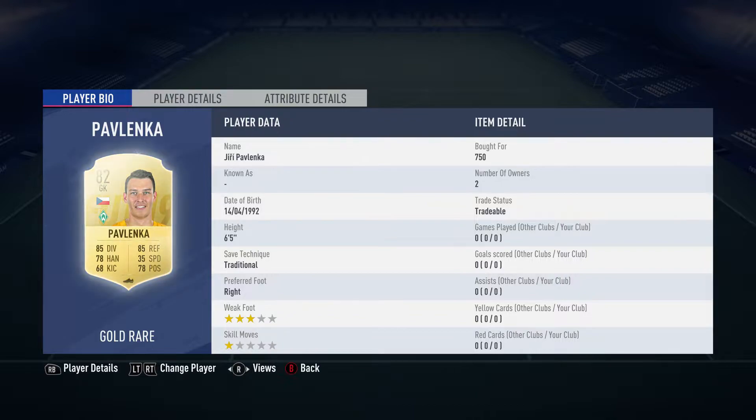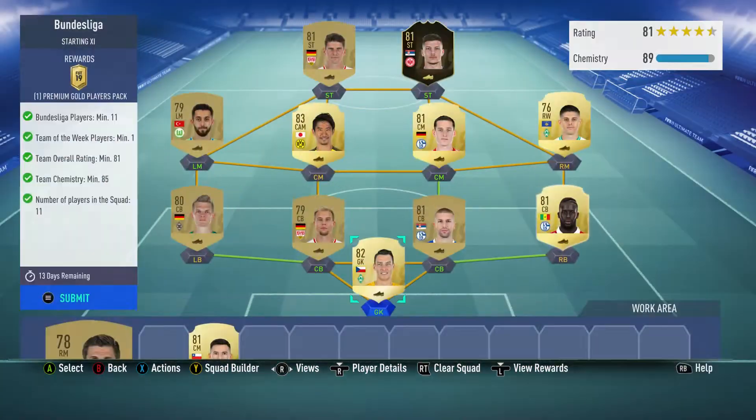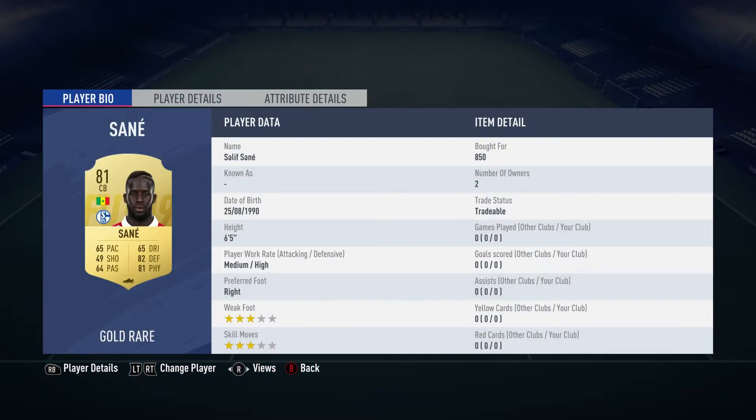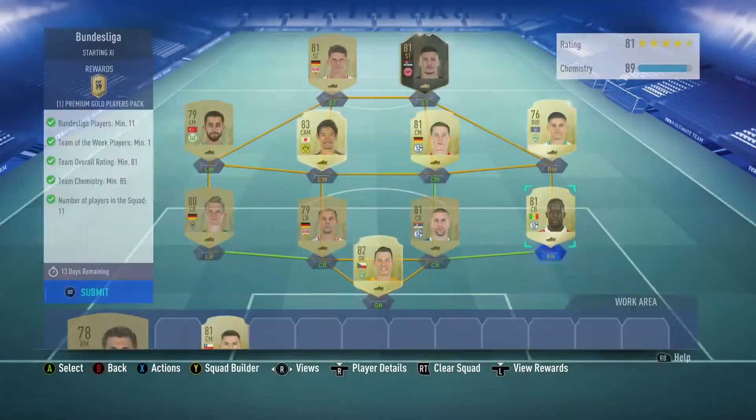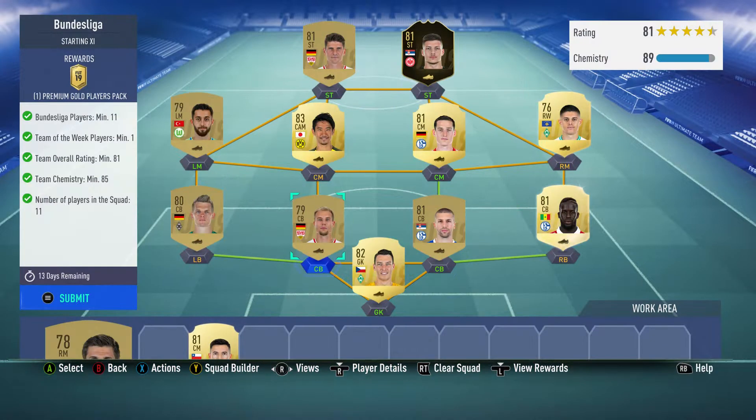In goal, we have Giri Pavlenga, £750, plays for Werder Bremen in the German Bundesliga, and he is from the Czech Republic. The right back is a centre-back, Salif Sane, bought for £850, plays for Schalke, and is from Senegal. The centre-back on the right is Matija Nastasic, bought for £1,300, plays for Schalke, and is Serbian.